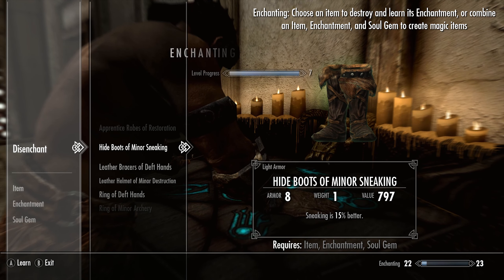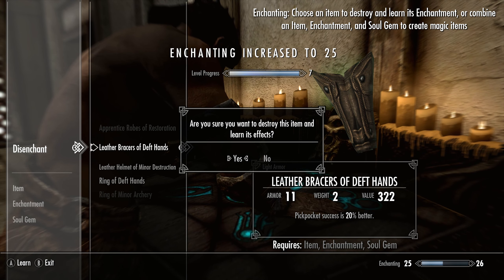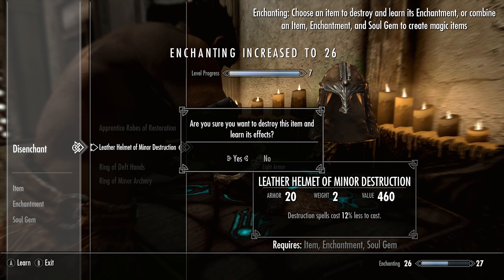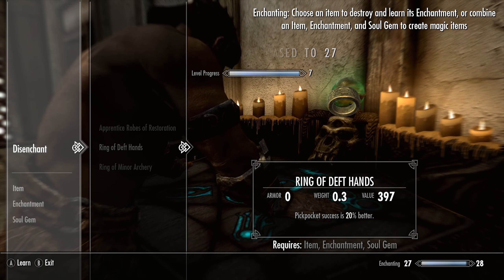The downside is, once you've learned an enchantment, you can no longer disenchant other items with the same effect. This means that you can't rely on disenchanting alone to max out your skill, and you'll need to start enchanting items yourself.